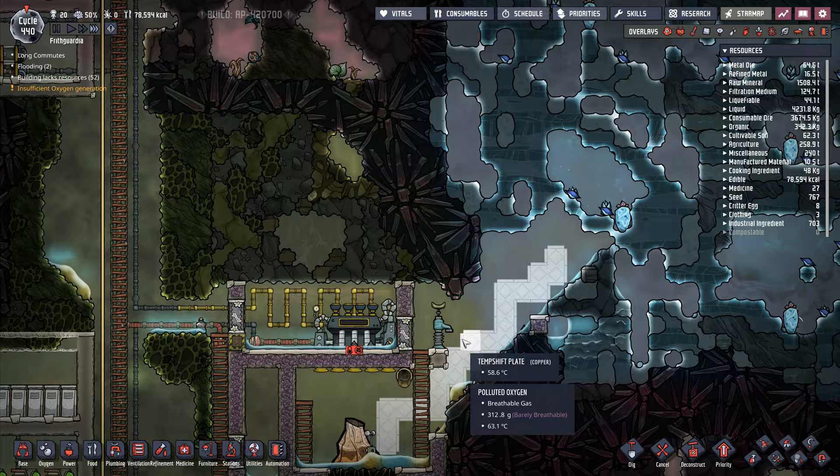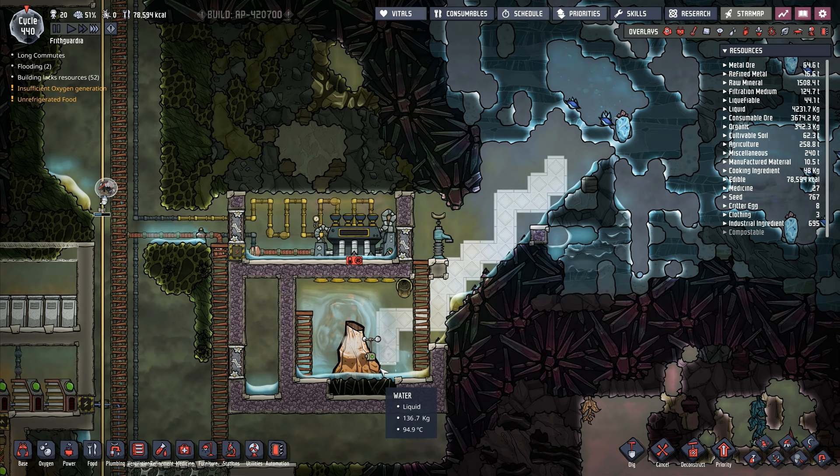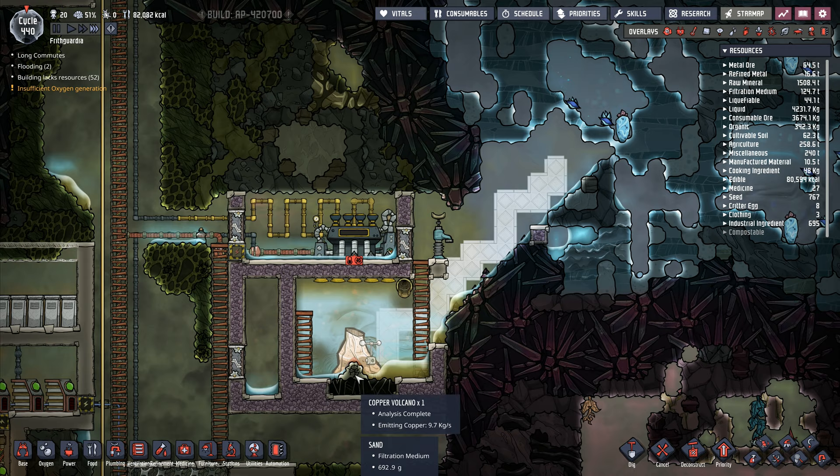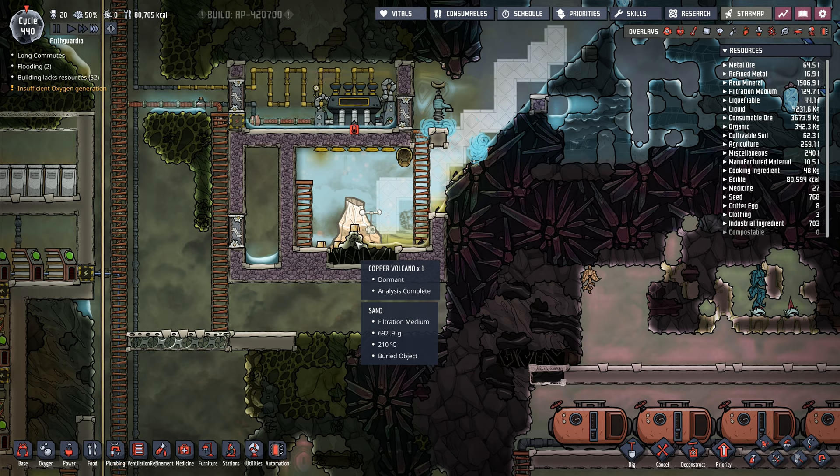I need more water in this — that's my main issue. I simply do not have enough water coming through here to really make this one work as effectively as we could. I've got sand turning up because I've just boiled off the polluted water — that's what's happened there.